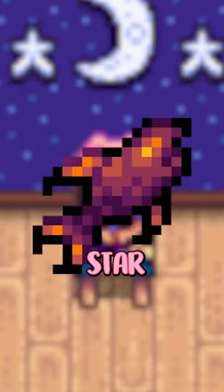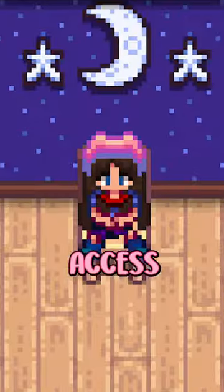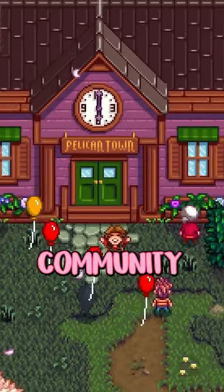The next best item is this gold star void salmon, which you can only fish up inside of the Witch's Swamp. You can access the swamp by entering the railroad to get the cutscene once you finish the community center.